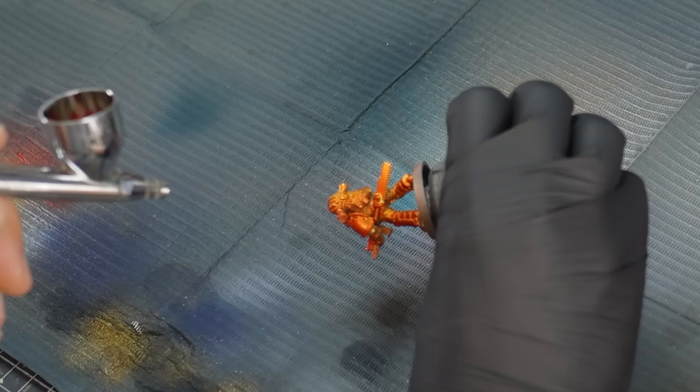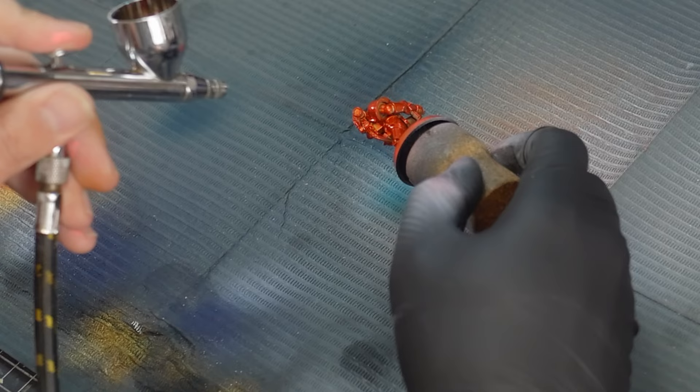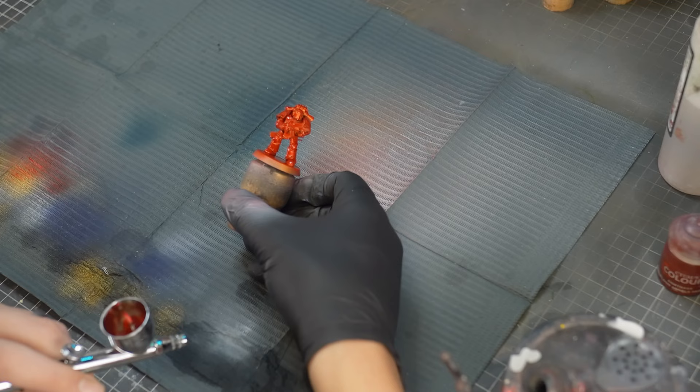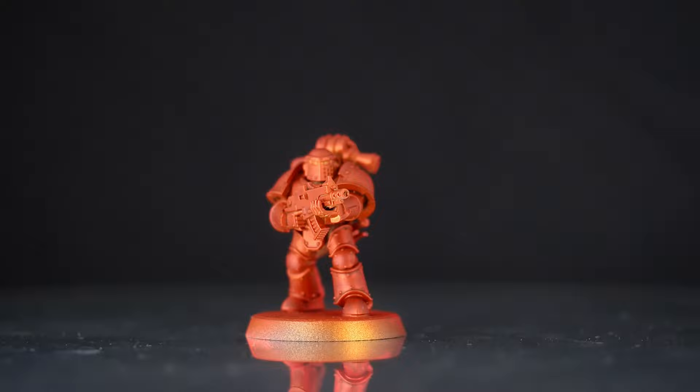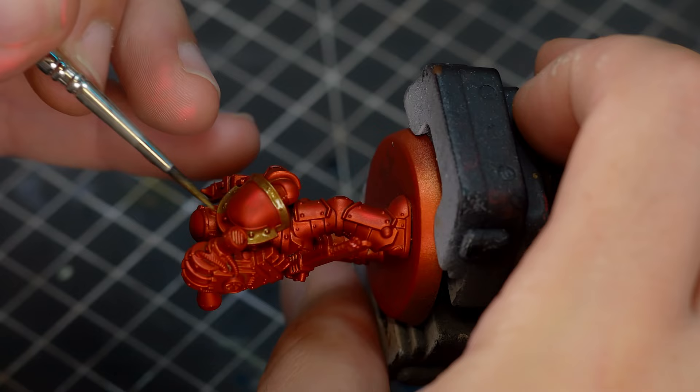The next color will be Blood Angels Red from Citadel Contrast. I'm using this because it's super transparent and it's going to give us that candy red look. There are some really nice enamel paints you can get to run through your airbrush that'll give you this candy red in one paint, but I don't really like putting enamels through my airbrush. This is just a nice easy water-based version, and as you can see it gives us a nice metallic red which is going to suit these Thousand Sons models perfectly.